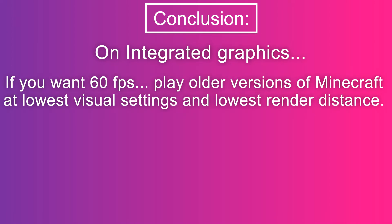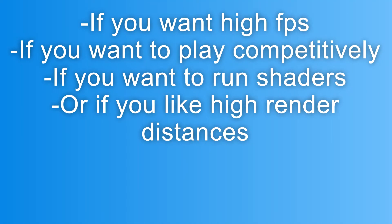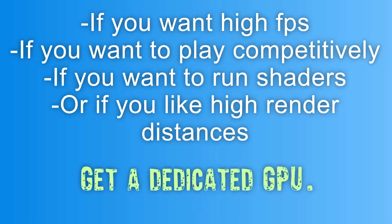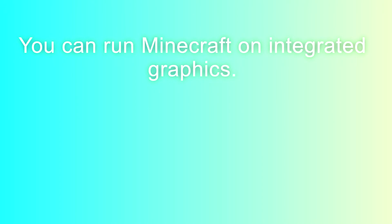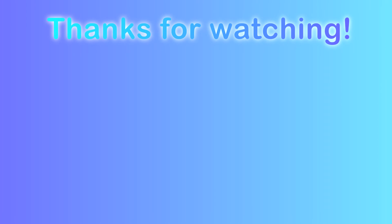If you want 60 FPS, play older versions of Minecraft at lowest visual settings and lowest render distance. If you don't mind 30 FPS, you can play the newest versions of Minecraft, but only at low graphical settings and low render distance. If you want high FPS, want to play competitively or with friends, want to run shaders, or like high render distances, you'll have to get a dedicated GPU or a gaming computer. You can run Minecraft on integrated graphics, but just barely. Maybe newer integrated graphics can handle it better, but Minecraft is getting a lot more demanding. Thanks for watching, and I hope to see you in the next one.